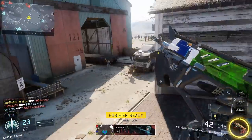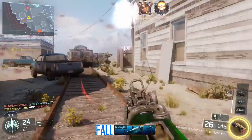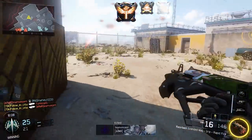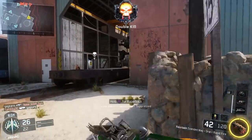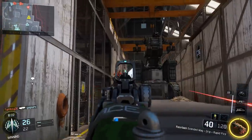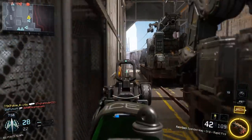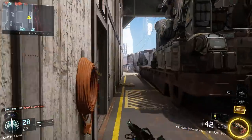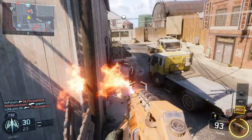It doesn't matter if you're trying to duplicate attachments, rare camos, legendary camos, or epic camos — it doesn't matter at all. It just works with every single black market item. So if you guys ended up getting a really cool camo on a crappy weapon, you can now use it on any gun you wish. Hopefully you guys enjoyed the video. If you guys have any questions or if I didn't explain it clearly enough, go ahead and leave that down in the comment section below and I'll do my very best to help you guys out. Thanks for watching and have a great day.